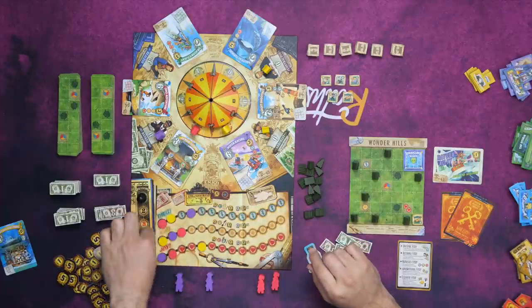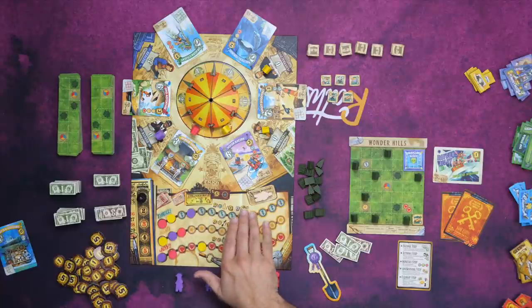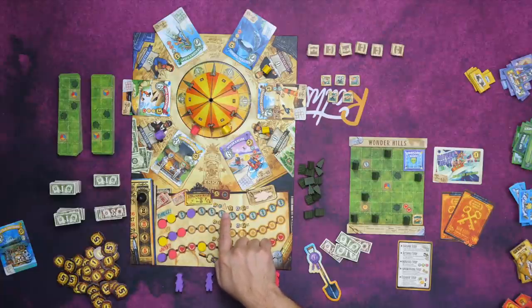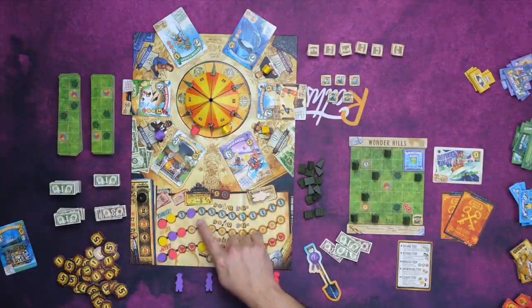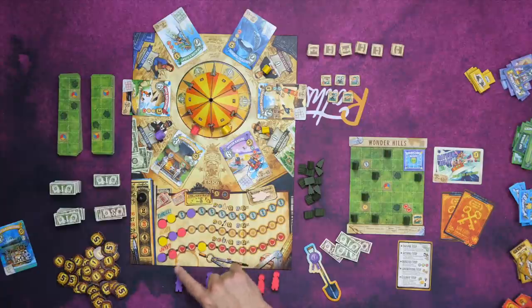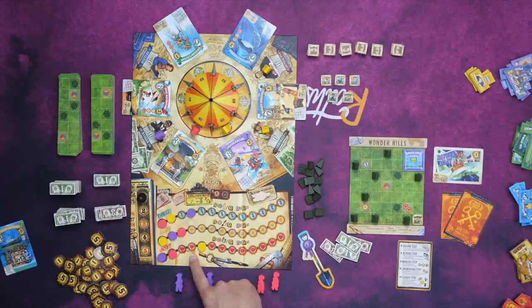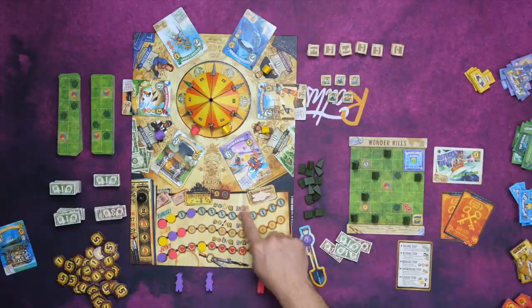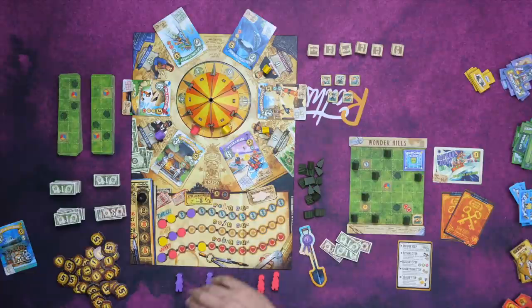Then we go to the bonuses step. Starting from the top track, we check who is in first place — they'll get some bonus. In a three or four player game, second place also gets a bonus. For the thrill track, if you're in first place, you may choose to move back one and take an extra worker for the next month, or you can simply stay where you are and get a victory point. For the second track, you can choose to step back and become the first player, or take a victory point and stay. For the last one, you can step back and get three dollars, or stay and get a victory point. During the middle track, if you do not take the first player marker, you need to give it to someone else. Second place for three or four player games is always simply one victory point.